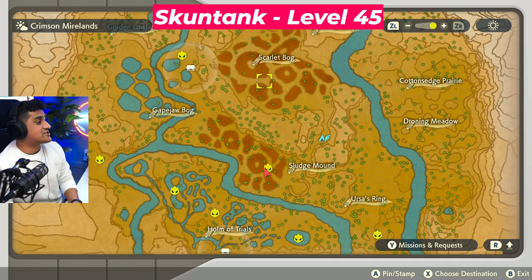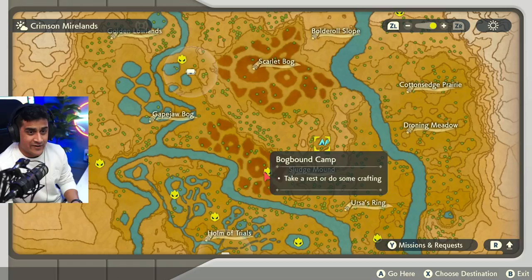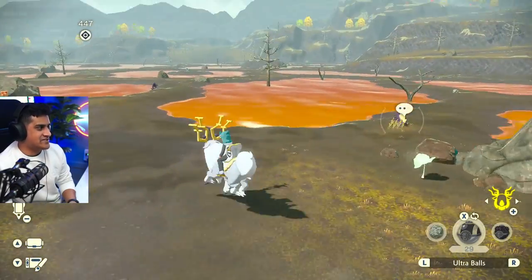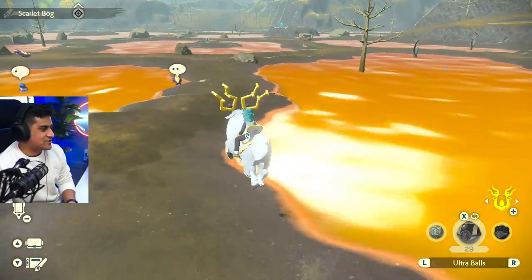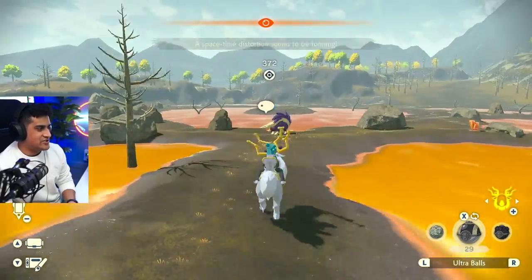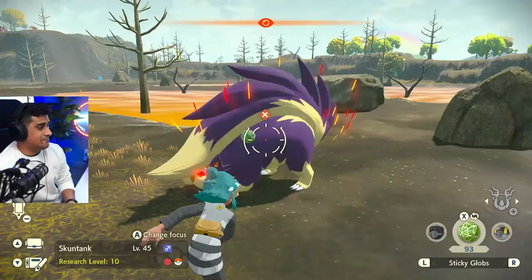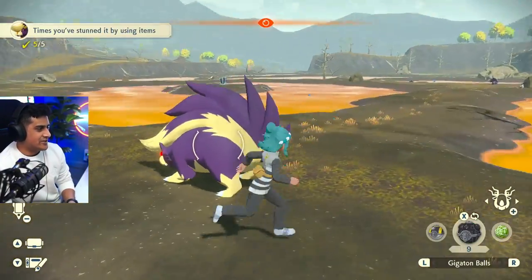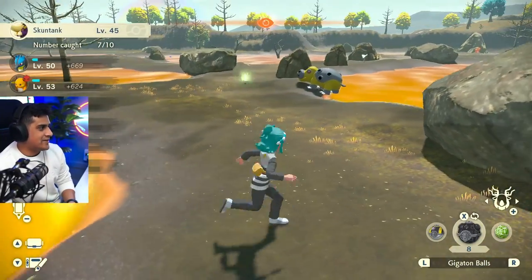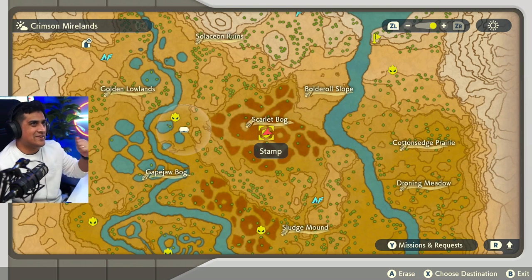The next spot we'll be going to is the Scarlet Bog, where we will be finding our next alpha Pokemon. If you have unlocked the Bog Bound camp, just go right over to this and we'll walk right to the Scarlet Bog. To be honest, this is not one of my favorite areas in this game — it just looks like poop water. There's poison Pokemon throwing mud and poison at me, and it sucks. It's stunned — I'm going to hit this one with a Giggaton ball. Skuntank is caught. Scarlet Bog complete.